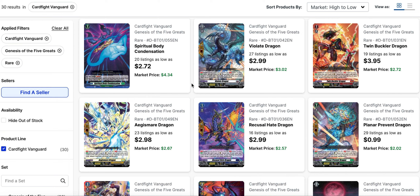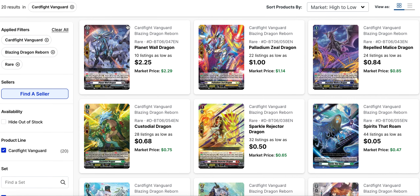In D Format, all sentinels share this effect. There are five sentinels for each nation. Looking at Set 1 market prices, we're seeing about two to three dollars per copy, with Planar Prevent being the cheapest at around a dollar and Twin Bucklers the most expensive. For Set 6, market prices for three of the five sentinels are a dollar or under, and Zeal Dragon is just about a dollar. The only one really going up is Planet Wall Dragon for Brandt Gate, now at $2.29 market price.